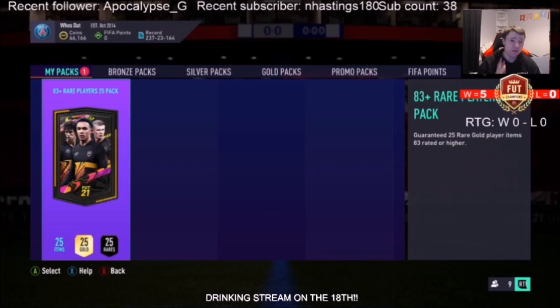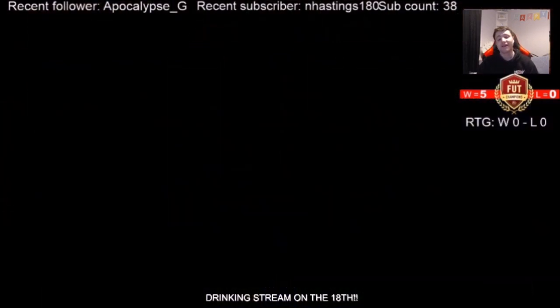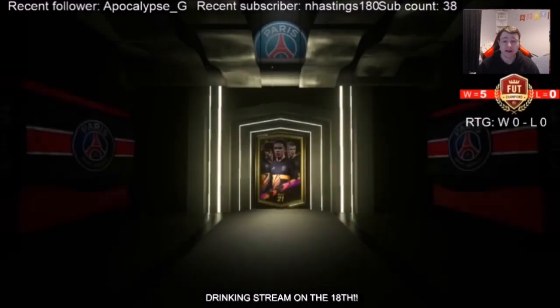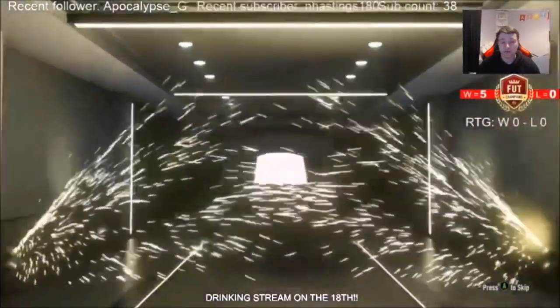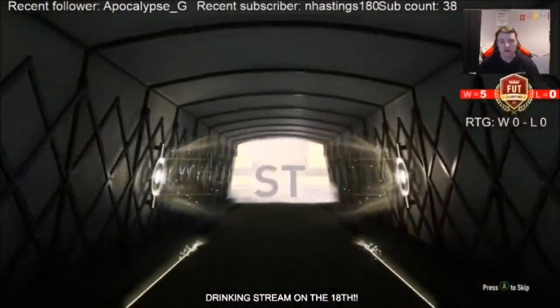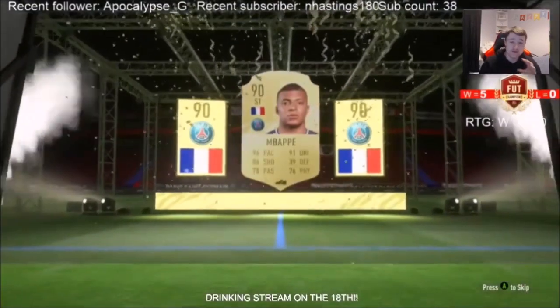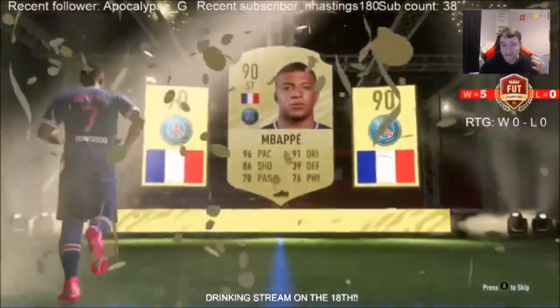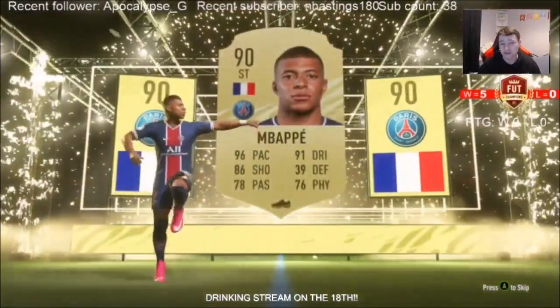That being said, 25 rare players pack, 83 pluses guaranteed. This is on Lux's account. Walkout — you'd expect it to be a walkout. We see a French player — think who could it be? Striker. That's right, he gets Mbappe! Like, ridiculous. Mbappe is sick — probably the best non-icon player on this entire game. CR7 could be considered, but I'd probably say Mbappe's better just because he's a lot better on the ball than CR7.